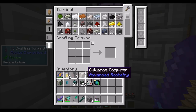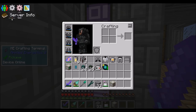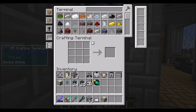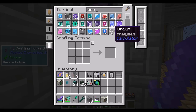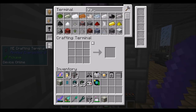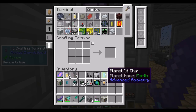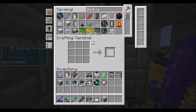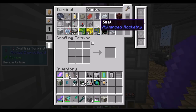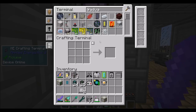We've got a guidance computer — that's what we used to get to different planets. There's a planet ID chip, which is how we programmed the guidance computer to get to a different planet. We played with that a little bit already. Then we did all kinds of other stuff. We had a seat on the rocket, and that's kind of a cool thing.